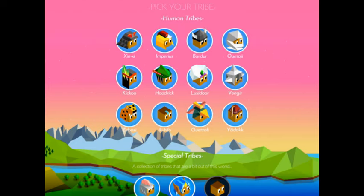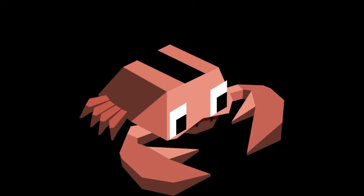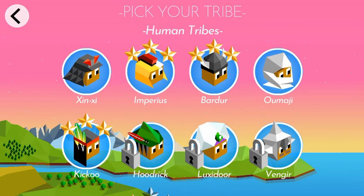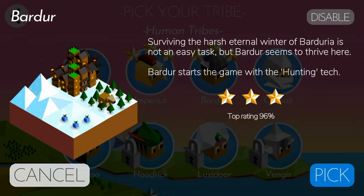There are 14 tribes in total, each with their own specific tool to start with. It can be as simple as a different technology, or a special power like the ability to train dragons or gigantic mutant crabs instead of regular giants. None of the tribes provide you with a distinct advantage over the other tribes, even including the ones you have to pay for, so take a look around and pick one you like. I tend to stick with the first four for simplicity's sake, but now I'm going to pick Bardor.